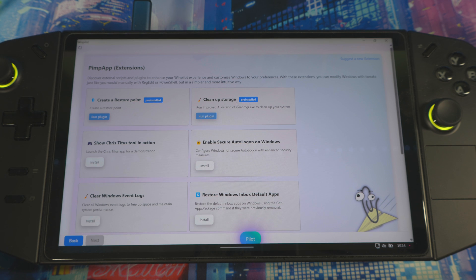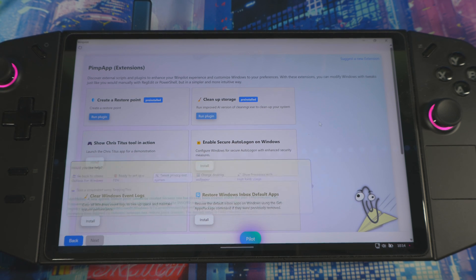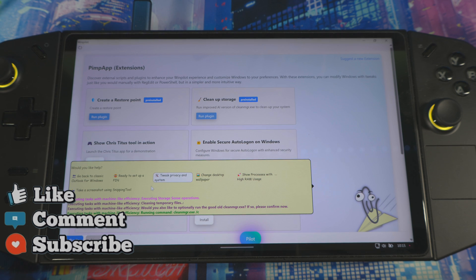In here, which is Pimp App, you have extensions — basically you can do a cleanup, which is already pre-installed, or create a restore point directly in this app. So you don't have to go anywhere else — you just go in here, run it, and it will create a restore point for you. It's warning that a new restore point cannot be created because one has already been created today. But you can do everything directly in this app — including a cleanup by running the plugin.